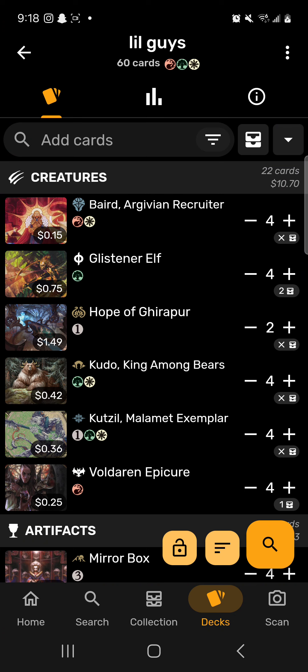Next turn we could run out Baird, so they have hexproof, then swing in with a board of 6/6s. Pretty simple concept — you definitely want to keep hands with Kudo. It's a solid deck.